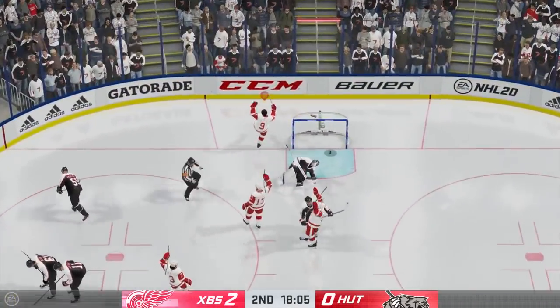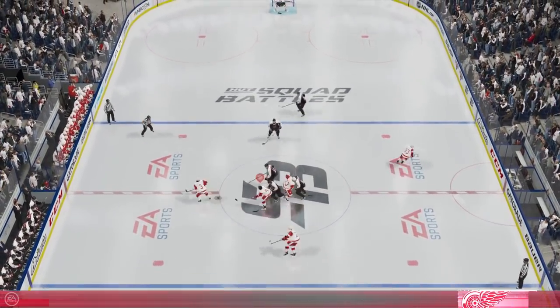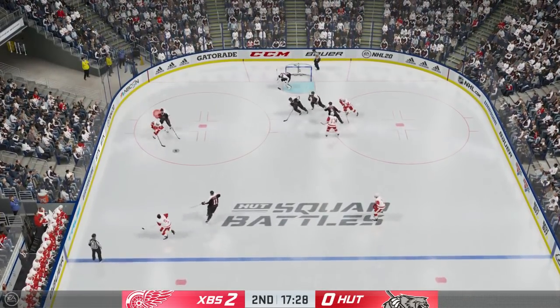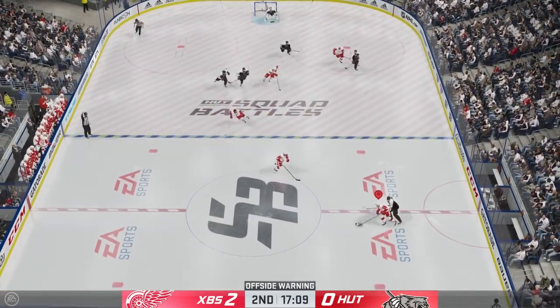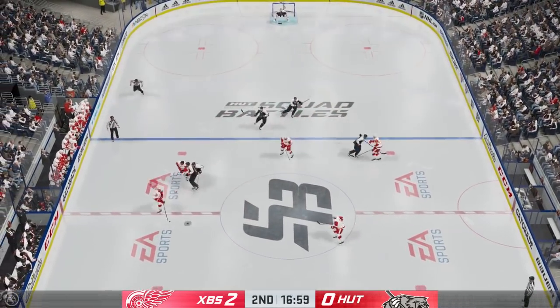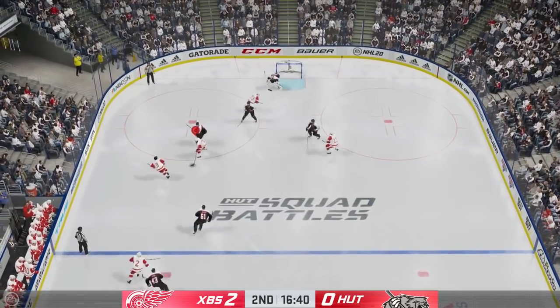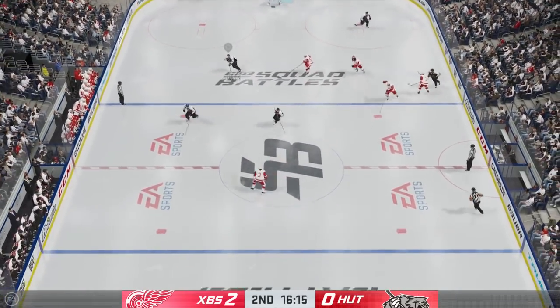Butik is a lefty on the right side so we're going to have to cut across and shoot far side for the easy goal. Off the ensuing draw, Butik is hungry for another one so he passes it to Daniko to get it started. Similar to the play in the first period, not in a prime position to shoot, so I skate back and look for someone who's wide open. He forces me out and that's absolutely okay — I still have the puck and it's going to make it easier for me to enter the zone, but then I kind of force that pass and that ended up not being a great play.